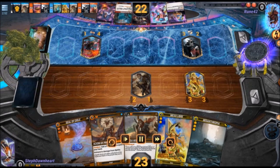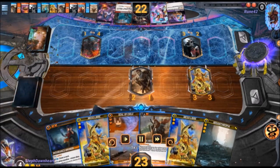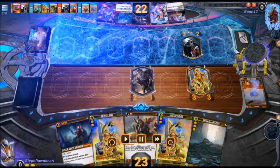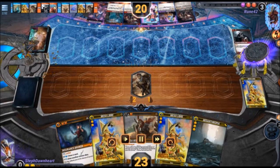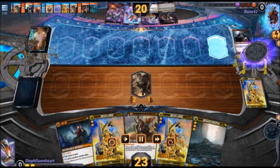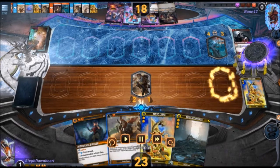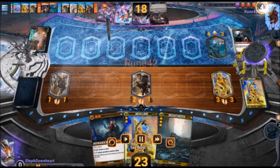He sets up the Shinobi of Fire, and then I get to stun it again. Actually, I chose Seal — just so I don't have to repeatedly deal with it. Now he sets up the Oak of Dodona. I get to stun it and then set up a bit of a board of my own.